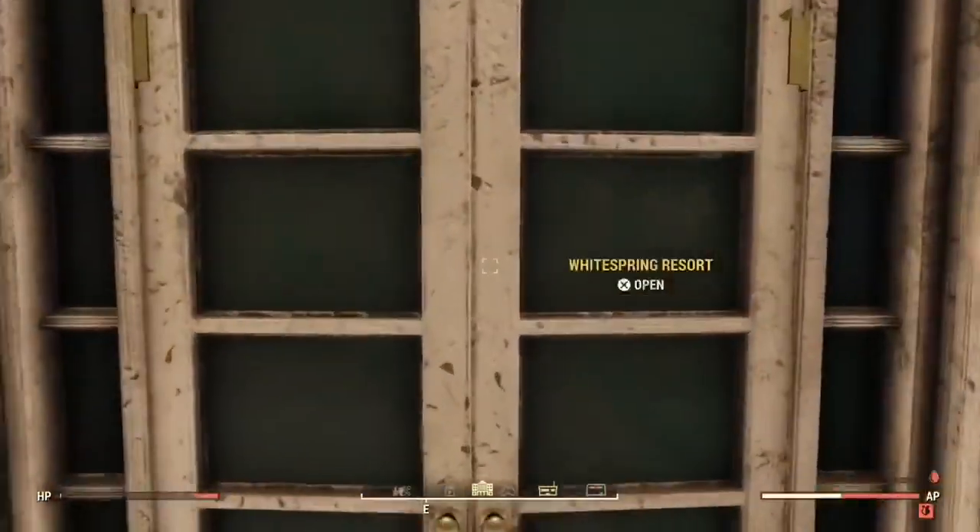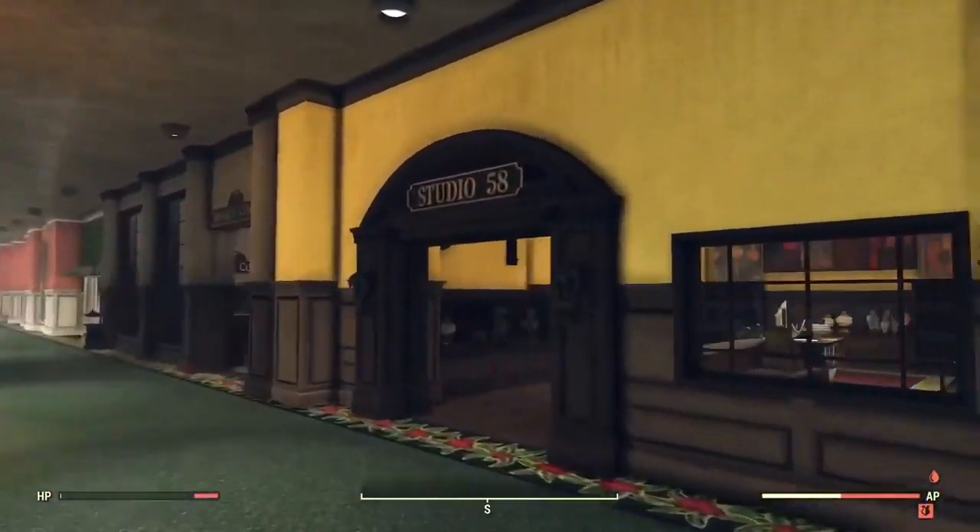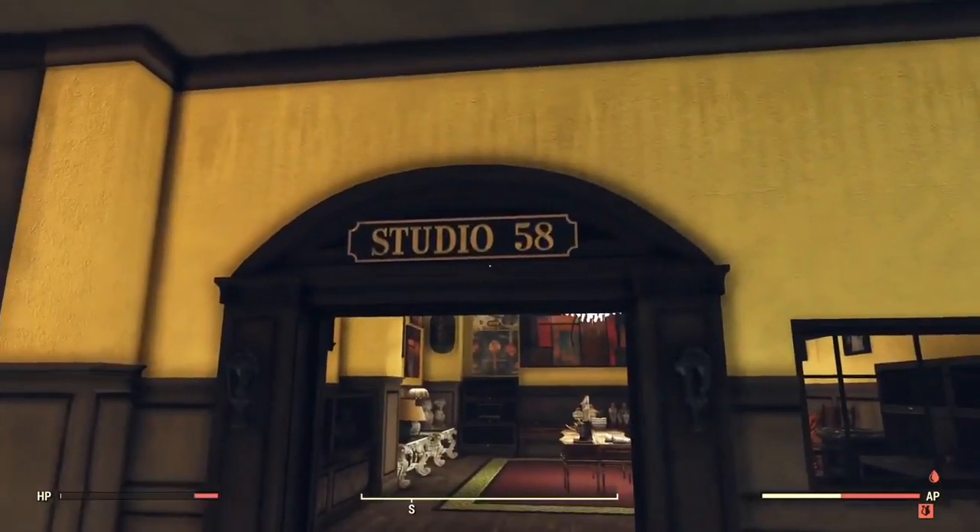Once you get inside you're going to notice that you're in a lounge. Keep going straight and it'll lead you to a mini mall. From here look to the right and you'll see a yellow building label on the side — Studio 58.